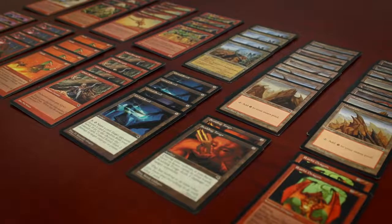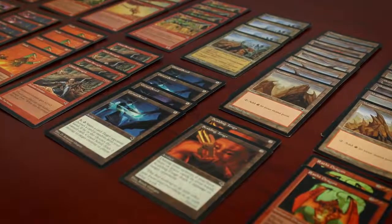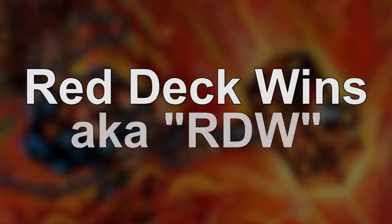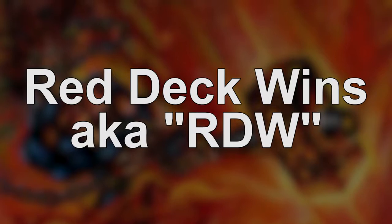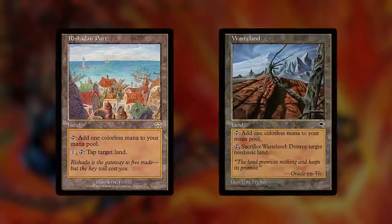David would later write several theory articles, with his most famous article, The Art of Beatdown, still having relevance today. Later iterations of Sly were called Red Deck Wins, or just RDW, still using the same core strategies. Red Deck Wins remained aggressive but adapted control elements in the form of mana denial lands, like Rishadan Port and Wasteland.